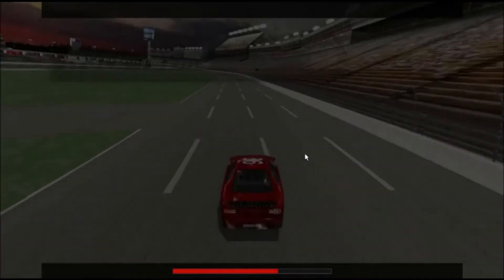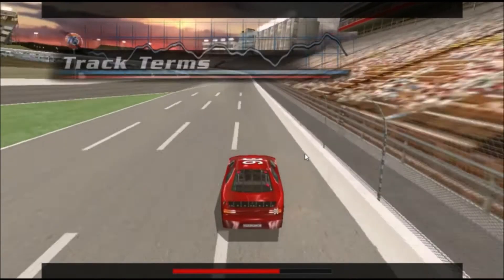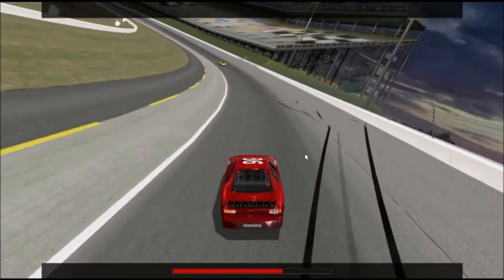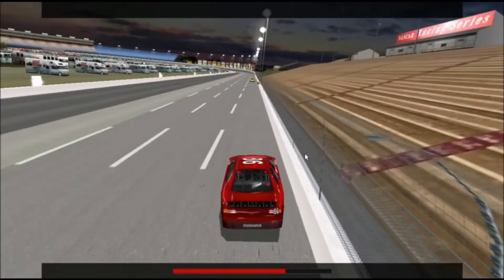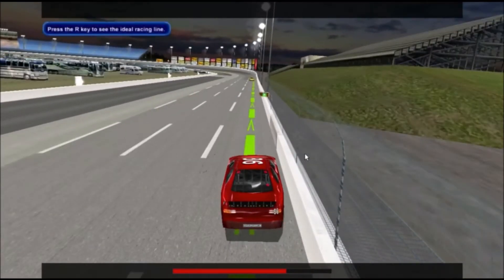The racing groove, or the groove for short, is generally the fastest path around the track. On oval tracks, the groove usually runs right up near the wall on the straights and low in the turns. The groove is plainly visible in the turns — just look for the darkened asphalt. If you're having trouble finding the groove, press the R key while you're driving and it will be highlighted for you.